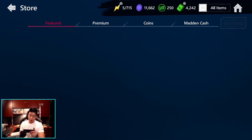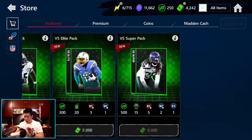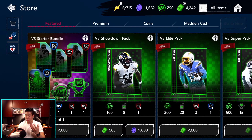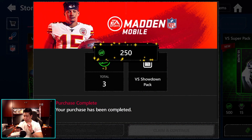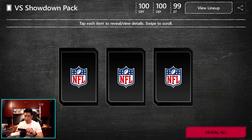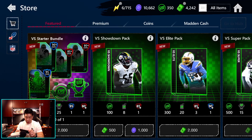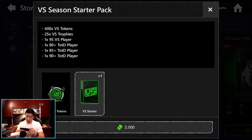There is a starter bundle — they're actually asking you straight up for Madden Cash, not making you buy it separately. I like that they make it so we can just spend the Madden Cash we already have. There is also a showdown pack — let's go ahead and open one up and see what we get. We open the showdown pack. I need the veteran collectible but we do get more Phenoms there.